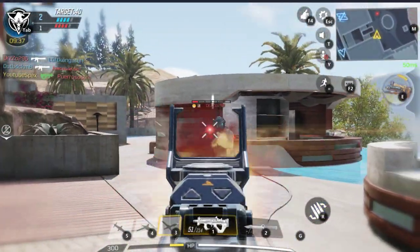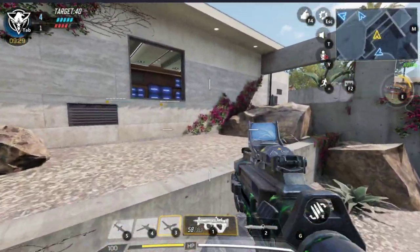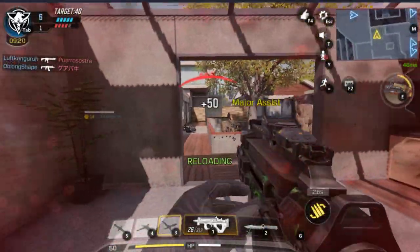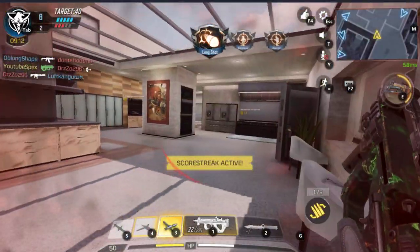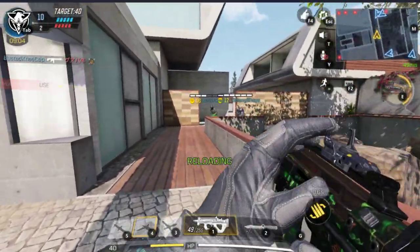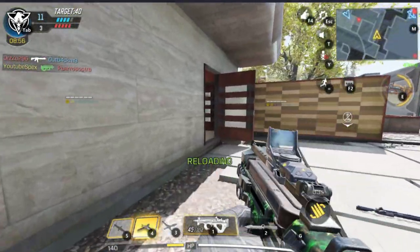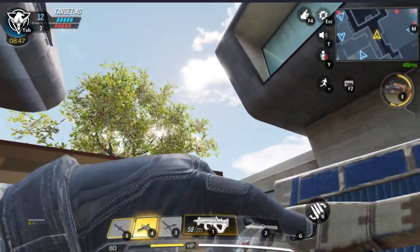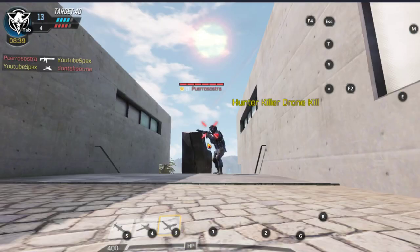Three kills already. I have the Scavenger perk because before I kept running out of ammo and had to steal other people's weapons. Got a major assist. Oh, there's two of them — got one. Let's go, got a UAV. You can slide in this game too, just like Black Ops 3 and 4, and you can obviously dive as well. Got another major assist.